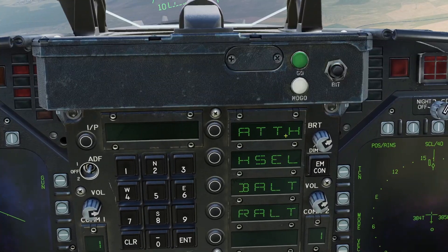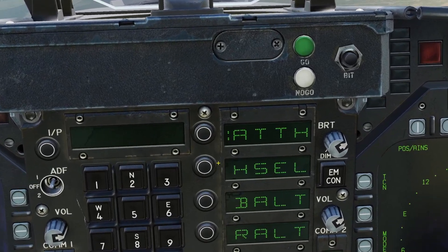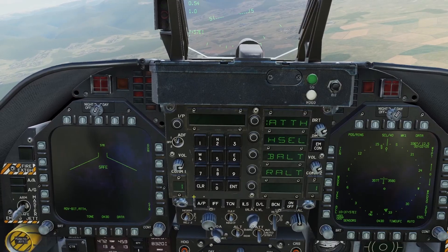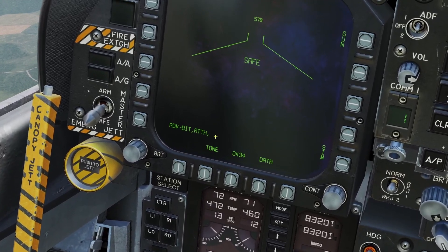The first mode is Attitude Hold. This mode will hold your current pitch and bank. If you press it, it'll turn it on and you can see the colon right here, and you can also see which Autopilot modes you have turned on by looking at your left screen right here.